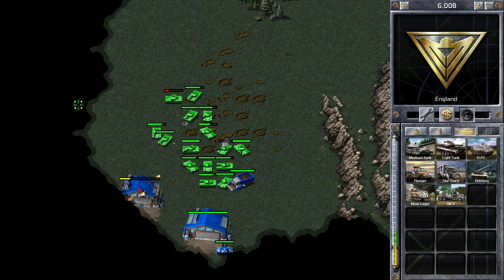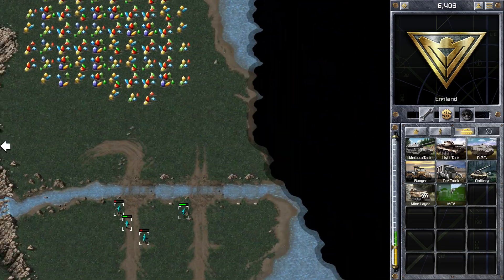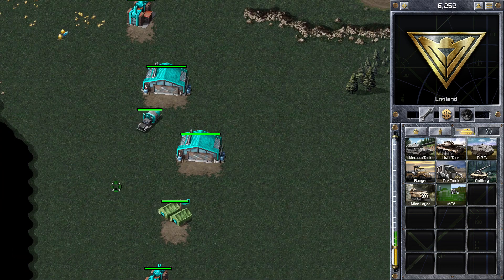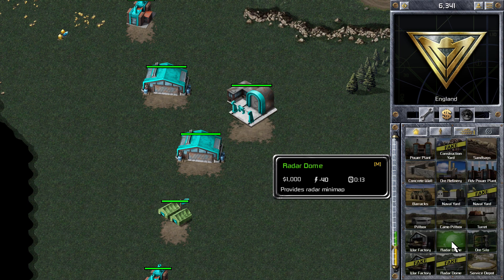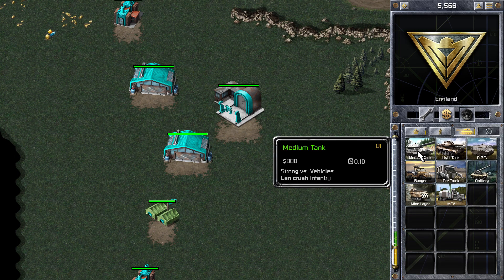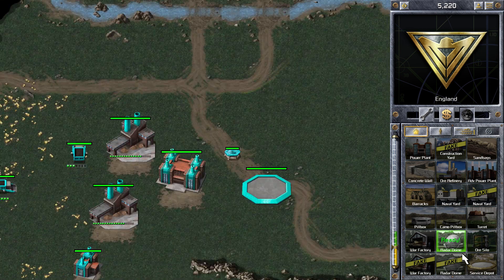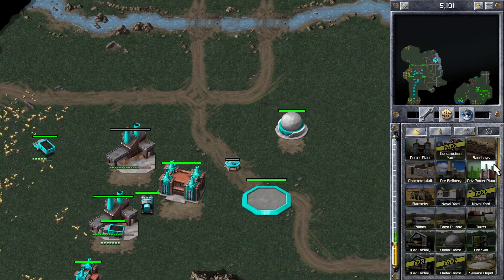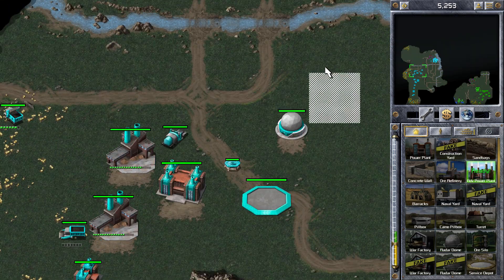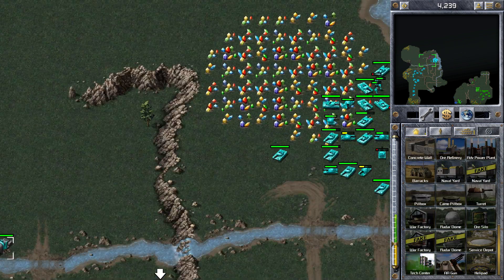We can hear some fighting going on — my teammate is attacking Blue, and it looks like Blue had no defence, so that's going to be quite straightforward. Getting my first extra construction yard out, I'm going to put this in my base as a more defensive one. My third construction yard I'm going to build further up to the top, just to use that one for expansion. Having those three construction yards — my original plus the two extras — is going to give me quite a good increase in building speed.